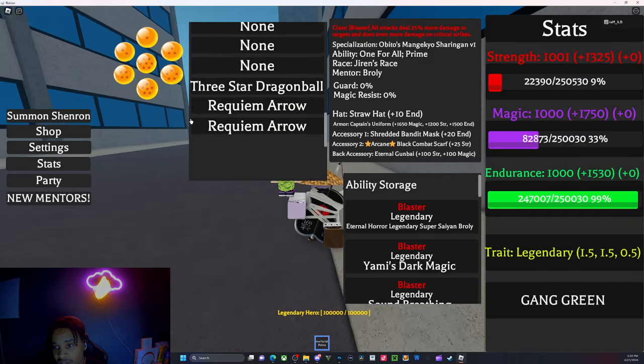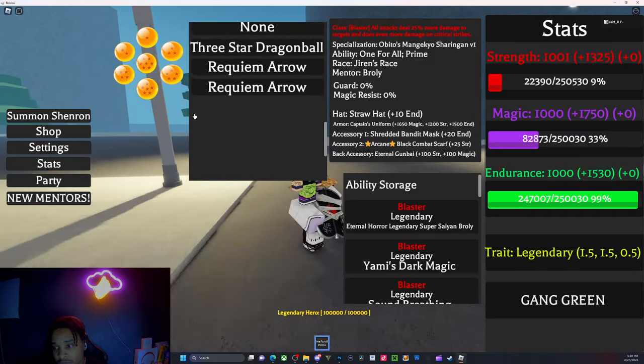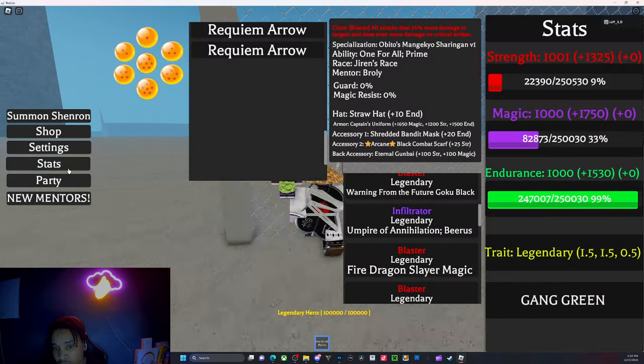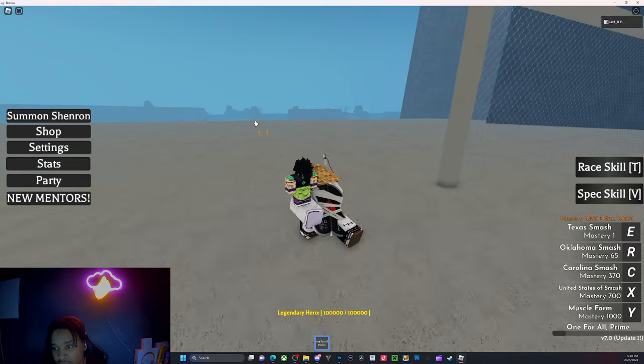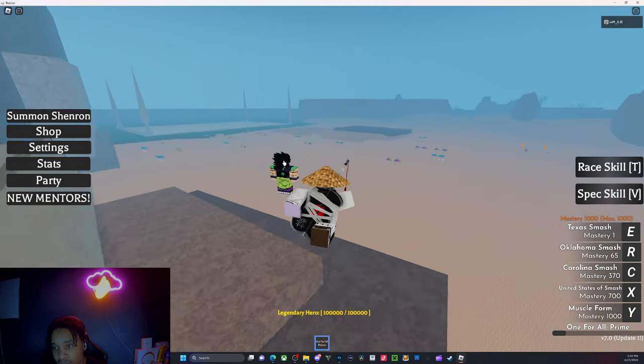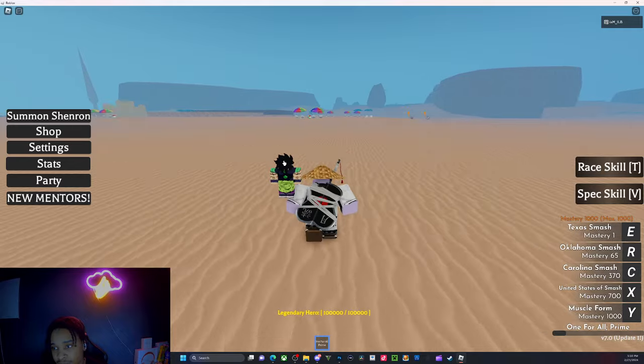I still have some dragon balls and requiem arrows that I can trade in for some abilities. I also have an extra Beerus — as an alpha trader I'd probably make it a blaster. Yeah, I think it's a legendary alpha trader.